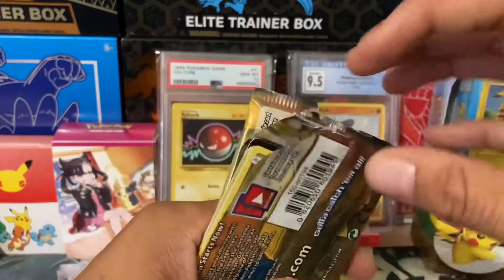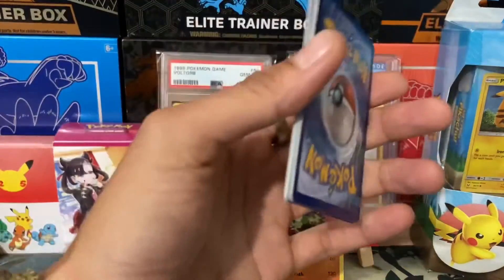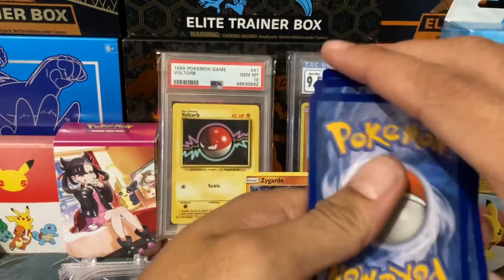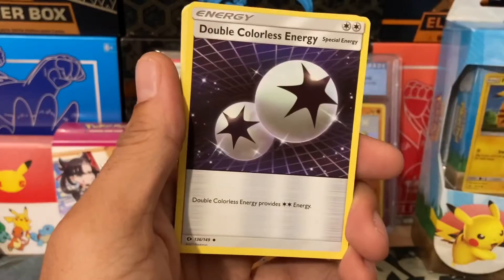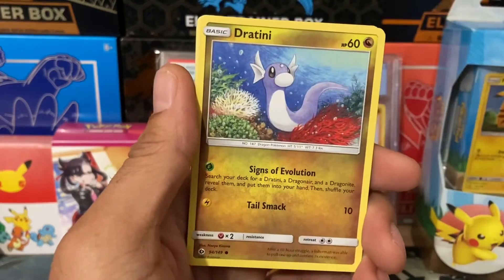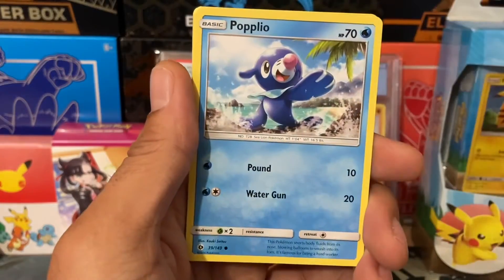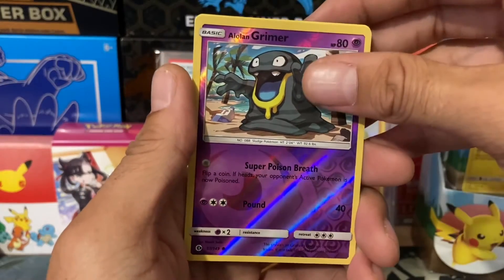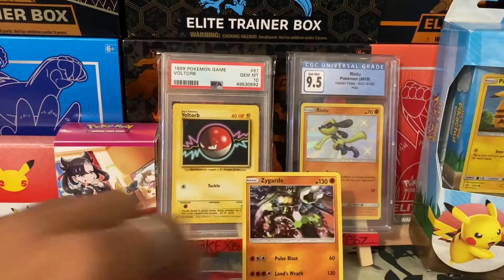Second pack with our Solgaleo artwork. We'll do the code card off-screen again. Let's go four from the back. Water energy. Double Colorless Energy. Pyukumuku. Croconaw. Rotom. Wingull. Stufful. Popplio. Zubat. Grimer as the reverse. And the final card is Cloyster. Two non-holo packs there.